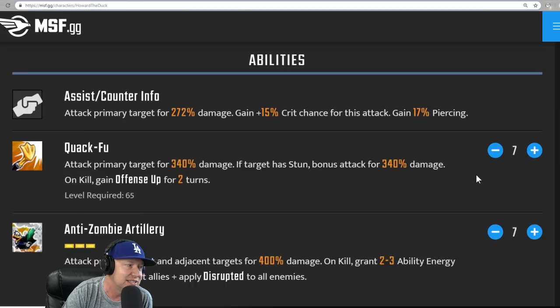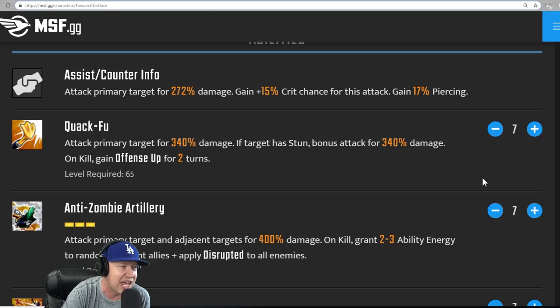Assist — Counter Infer: attack primary target for 272% damage, gain 15% crit chance for this attack, gain 17% piercing. My goodness.